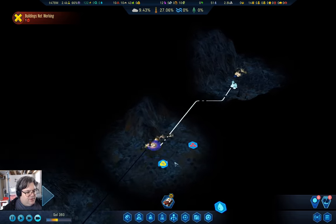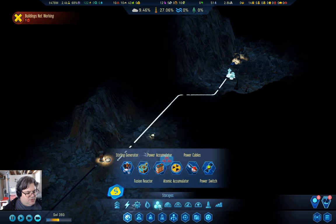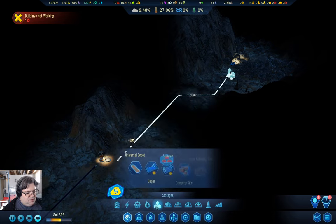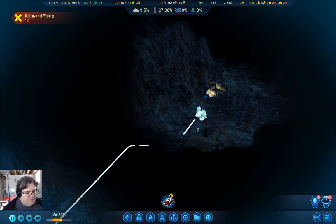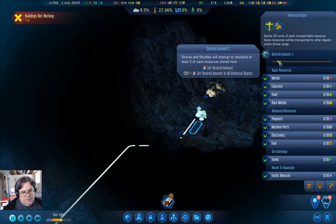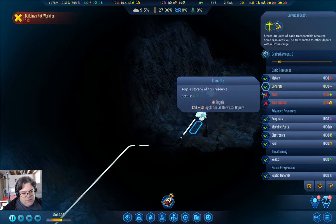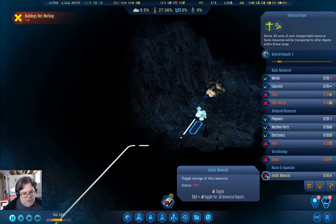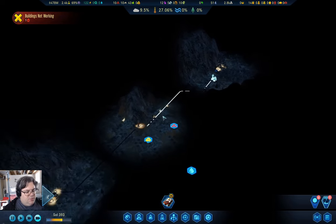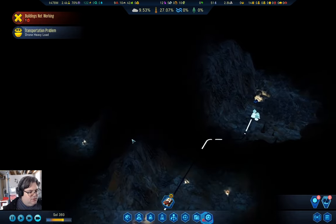Let's let things go a little bit faster here. I might also want a universal storage up around here. Set the desired amount to three. We don't want to desire rare metals or food, or fuel or seeds or even exotic minerals. We'll leave that there and let some things happen.